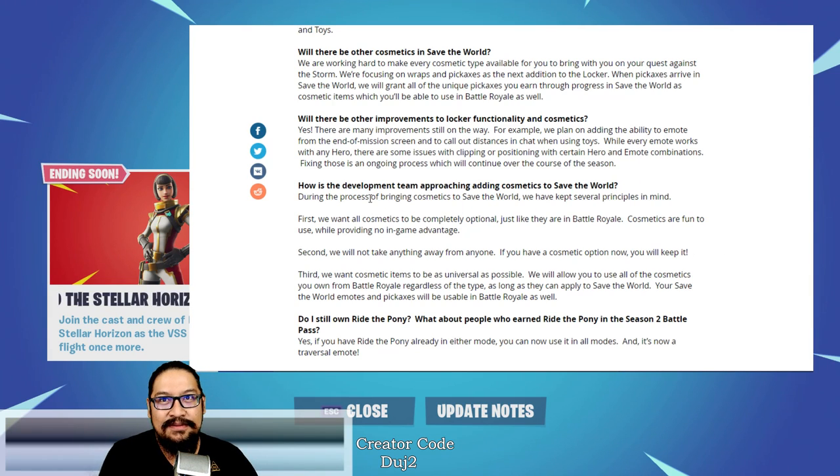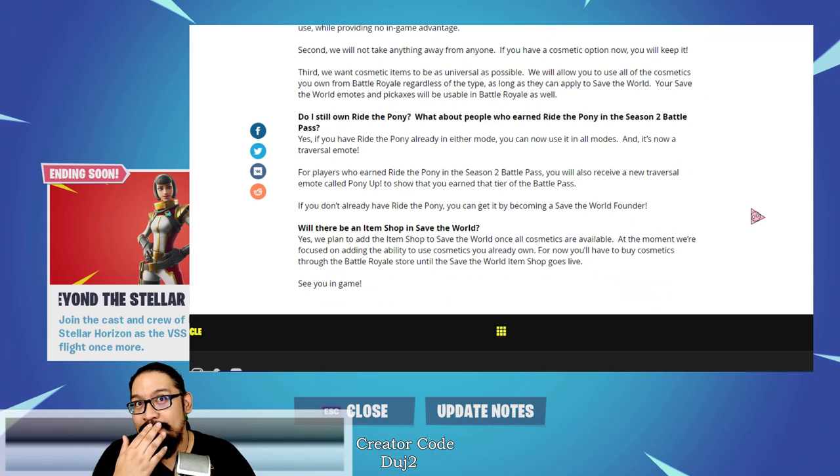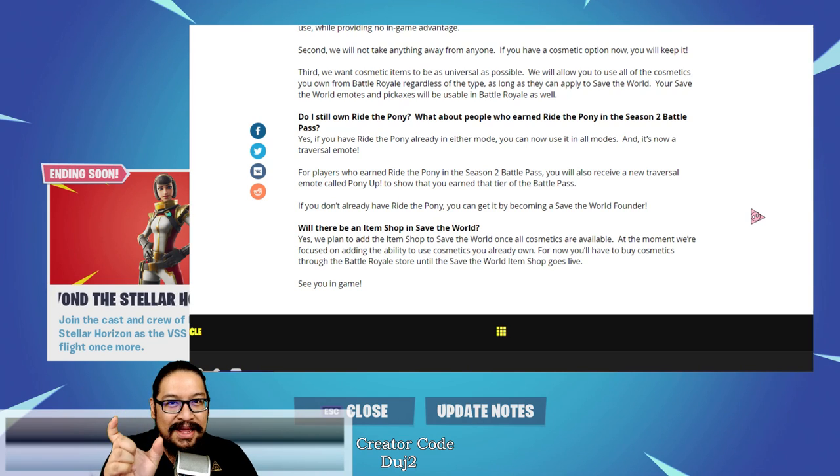How the development team approached adding cosmetics to Save the World - they kept several principles in mind. First, they want all cosmetics to be completely optional; just like in Battle Royale, cosmetics are fun to use while providing no in-game advantage. Second, they will not take anything away from anyone - if you have a cosmetic option now, you will keep it. Third, they want cosmetic items to be as universal as possible, allowing you to use all cosmetics you own from Battle Royale. But the key phrase is: as long as they can apply to Save the World. This means there are a lot of pickaxes in Battle Royale that are actually weapons for us already, so those won't be able to be used as pickaxes.